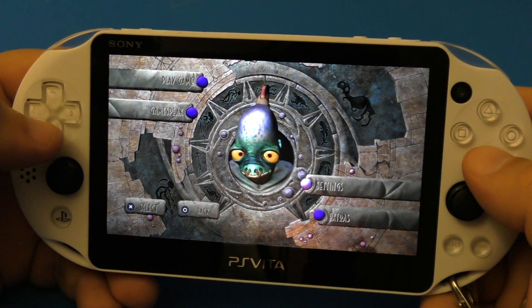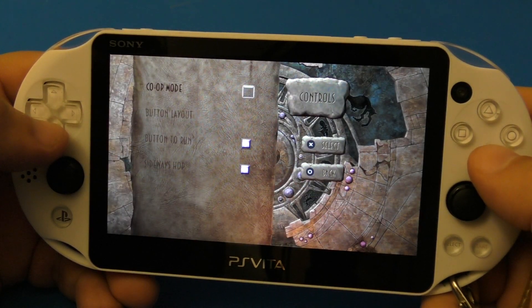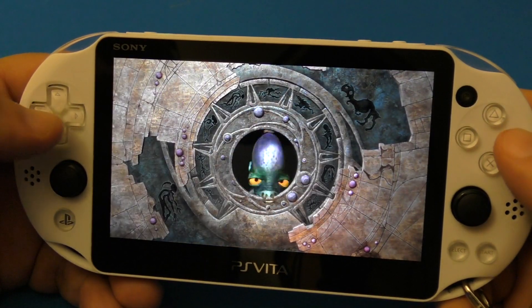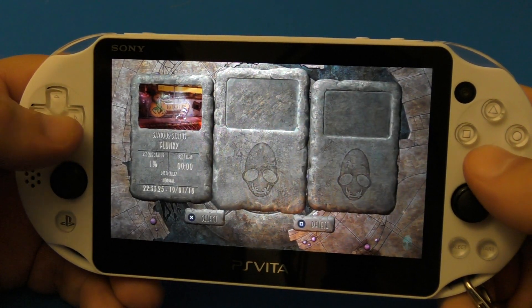We got Play Game, we got Game Speak, and here in Settings you can actually control the audio and the controls as well. You can see the configurations if you want — very, very cool, very easy to understand.